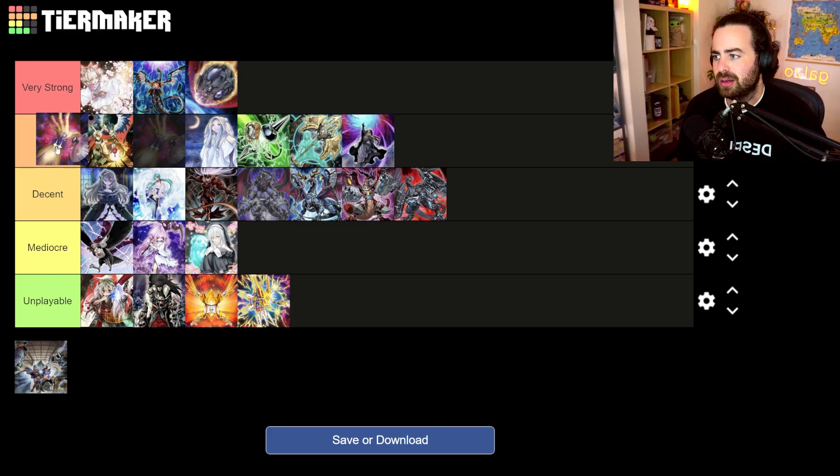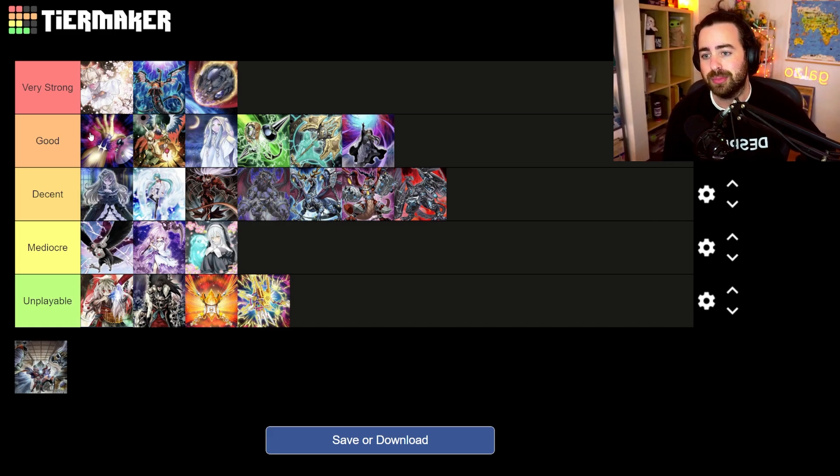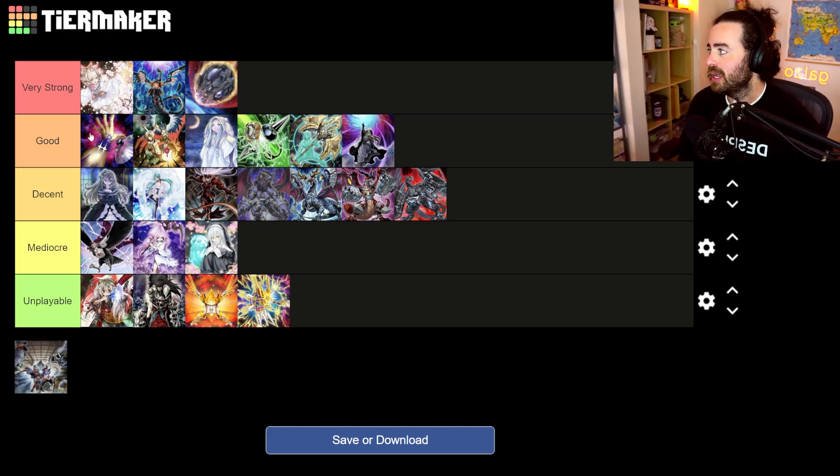Contact C is going to be really good. When your opponent normal or special summons, you summon it to their field, and if they want to Synchro, Link, XYZ, or Fusion they have to use this monster. Against Kashtira, if you hit them at the right time, they have no way to out it and it basically ends their turn. Against Branded, the same thing — the only out is printing Iron Dragon Tiamaton. If you hit them at the right spot, they just have to pass because they can't even link.